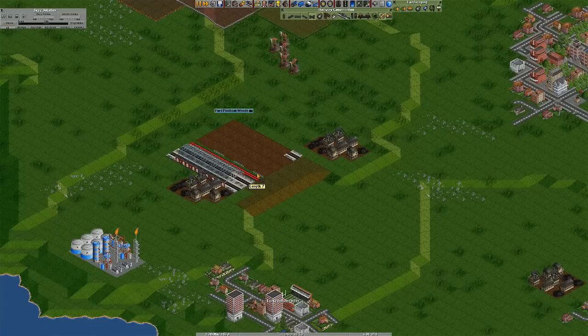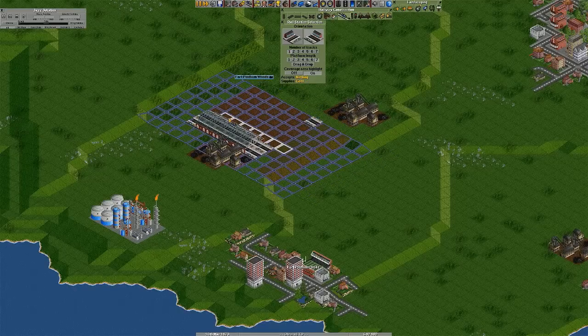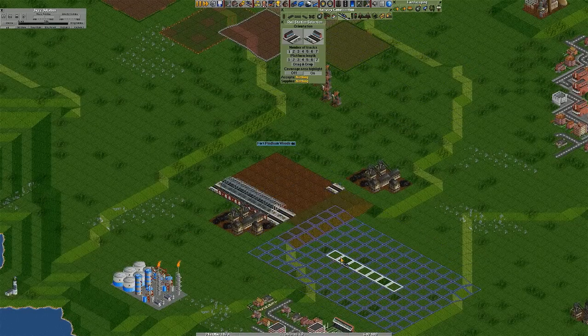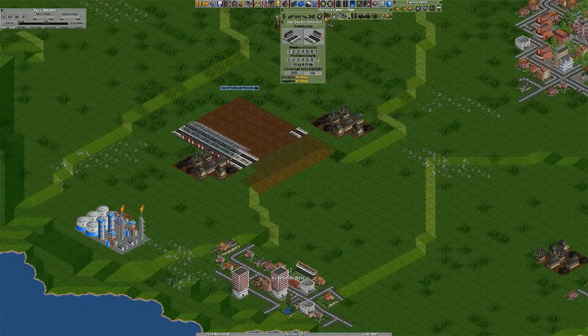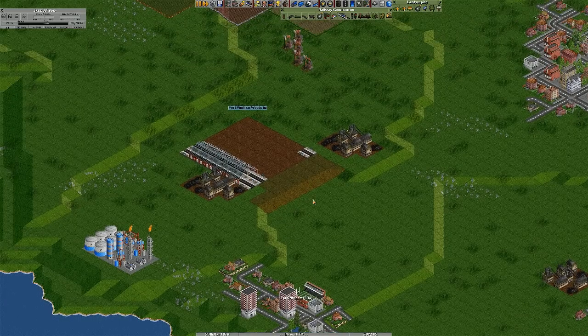The thing about this is I can expand it if I wanted to. So if I wanted to put another line in, I can easily just do this and plonk it on and it will add on to it — which I probably will do because I've got loads of coal coming in. But it depends how long this track is. If it's really really long, there's really no point in having loads and loads of stations because there won't be a train in there constantly.